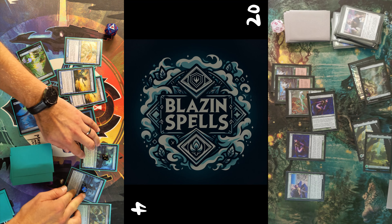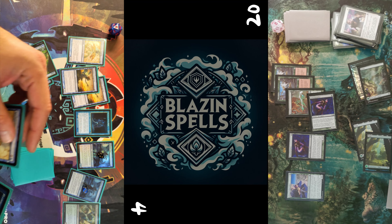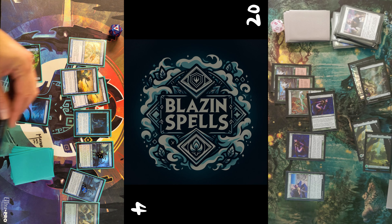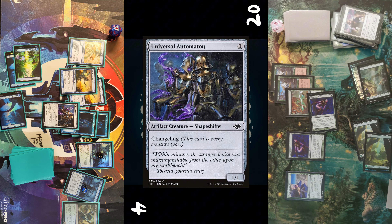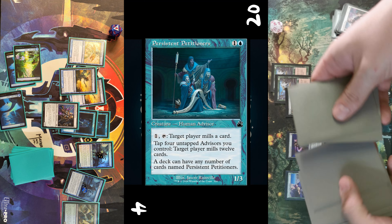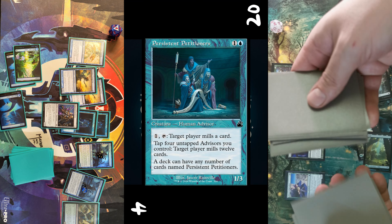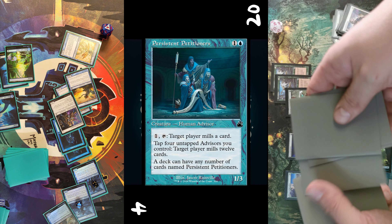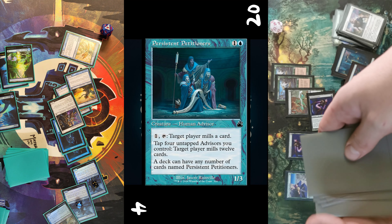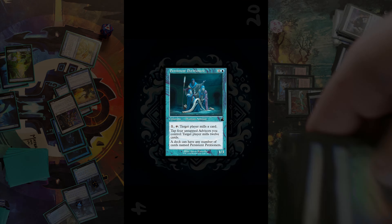I scry one by removing an oil counter, put Persistent Petitioners on the bottom of the library, draw a card, untap, and cast another Persistent Petitioner as well as the Universal Automaton. I've got eight advisors in total, which makes him mill 24 cards — and it's GGs. Please like and subscribe, I'll see you next time.